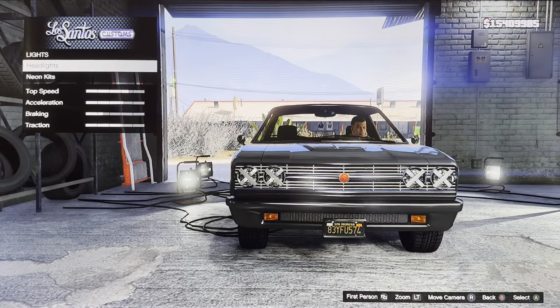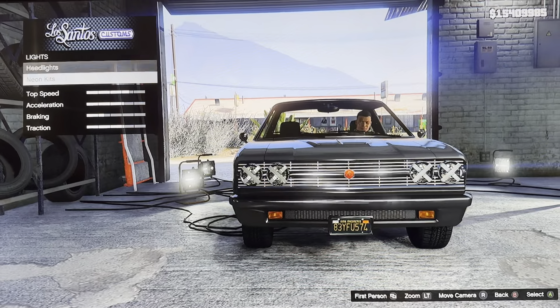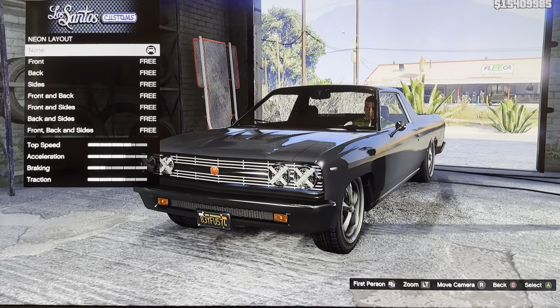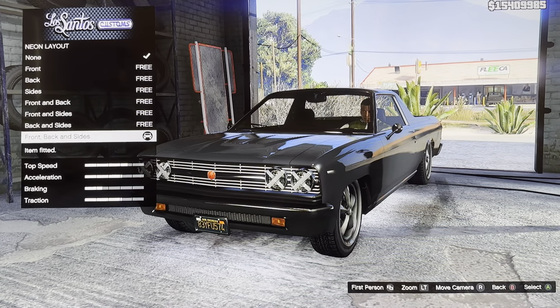We got lights: headlights, neon kits, stock lights, extreme lights. We got neon kits — neon layout, neon color. Neon layout options: none, front, back, sides, front and back, front and sides, back and sides, front, back and sides.